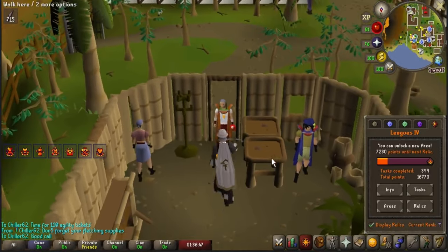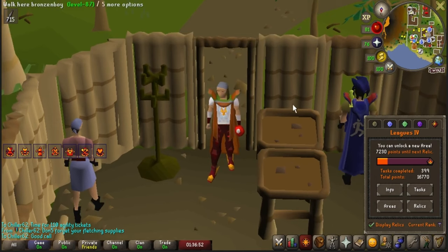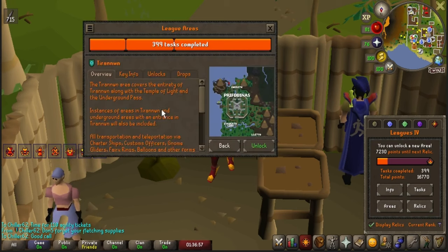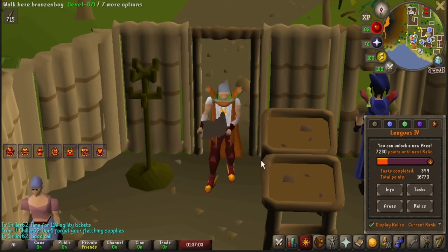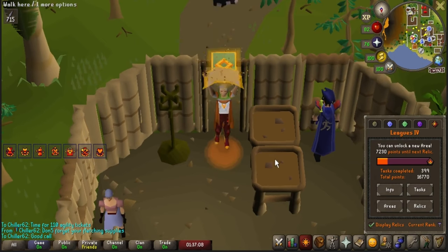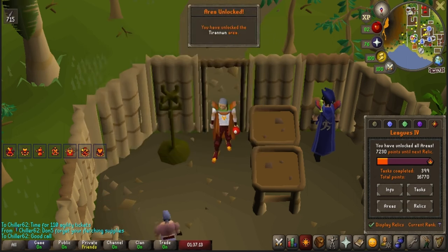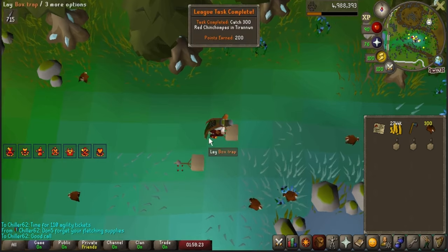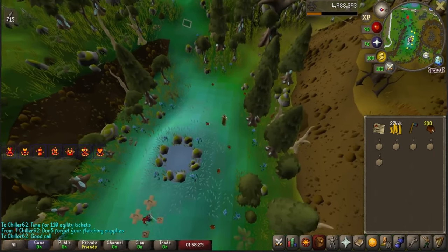I know I talked about saving Prif until after I did more hard clues, but they are going to be fixing it soon so I'm just going to go ahead and unlock the area now. There are a lot of tasks I want to do before other people get there, including catching some crystal implings and catching some red chins. Here we are completing a 200-point task over in Prifddinas — catching 300 red chins. I'm going to go knock out some other easy tasks to give a bunch of points as well.